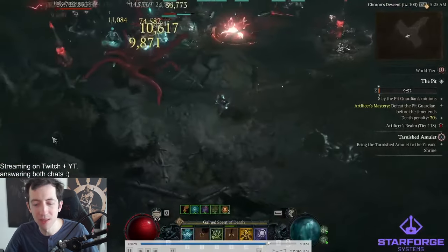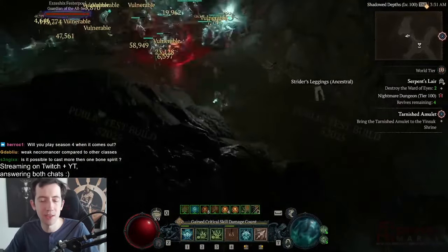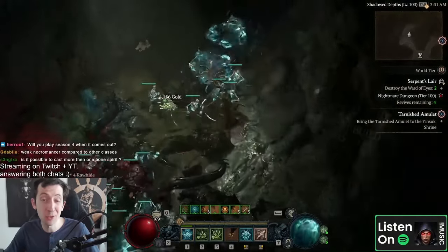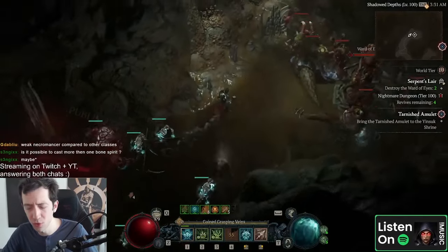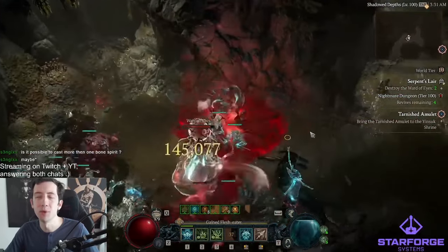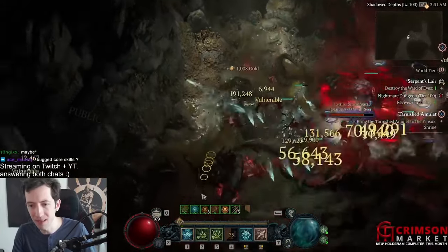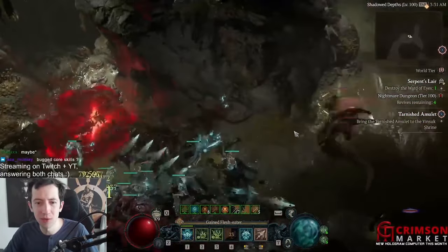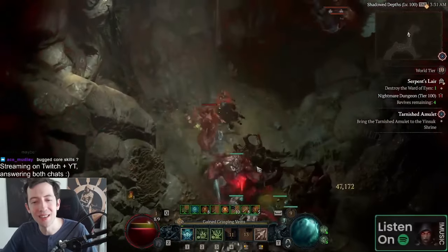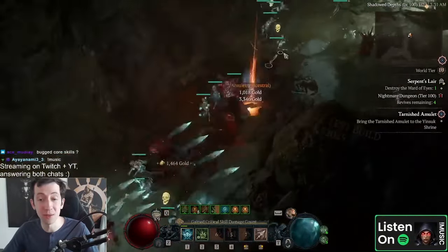For the bone spear version — you can see the bone mages shooting bone spears constantly. On this setup I had around 70–80 attack speed, all of which gets transferred to my skeletons. There's also a new weapon mod where bone spear projectiles have a chance to cast twice. You can see those bone spears flying all over the place — they're not coming from me but from those mages, and they do my damage. It's a really cool and fun setup.